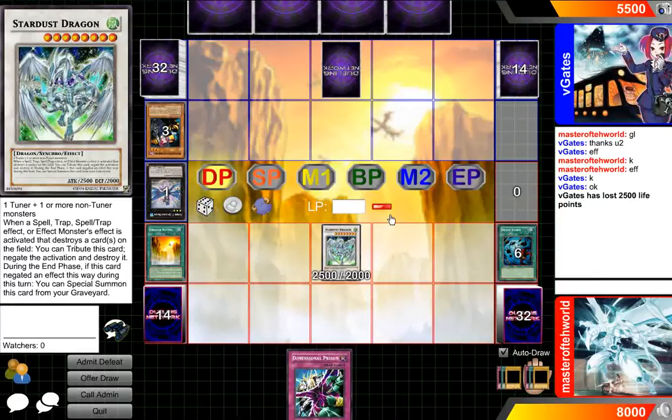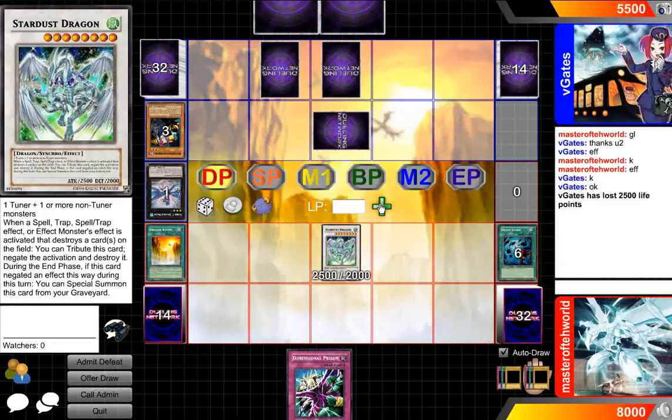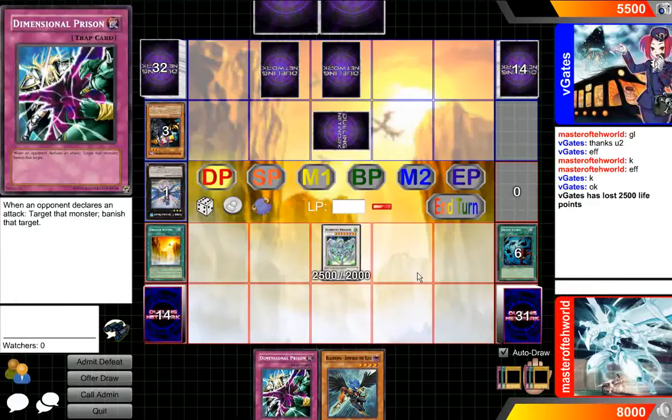And I'm just gonna end it there. So that's a quick 2500 damage. Now I kind of just have to go ahead and save him. Let's figure out why he's running this, because you can put a Tour Guide in a lot of decks. Pretty cool.